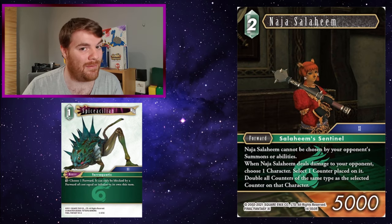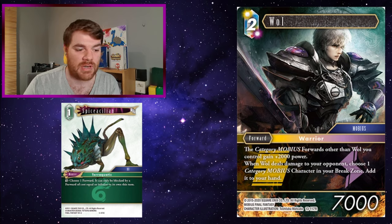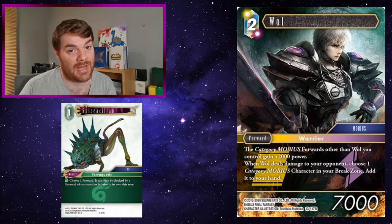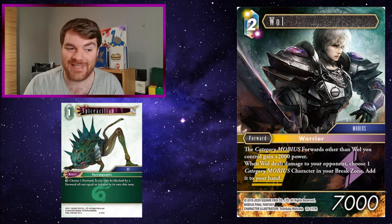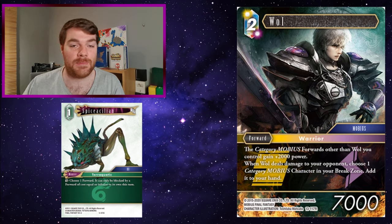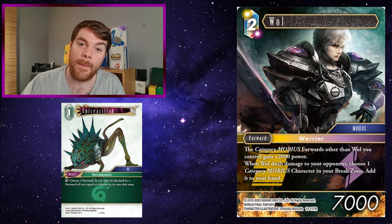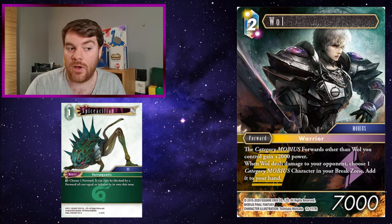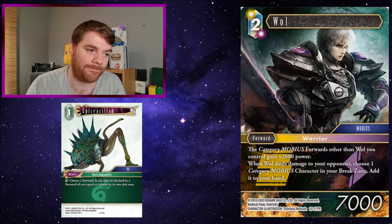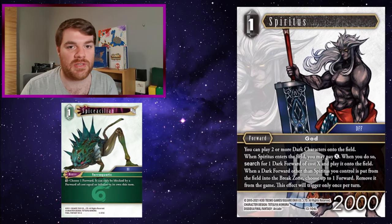Next we've got Wall. When Wall deals damage to your opponent, choose one category Mobius character in your break zone and add it to your hand. So in a very Mobius focused deck, you can use Wall repeatedly to hit your opponent and get things back to hand. He's only a two CP so he can be blocked by two CP or one CP forwards, but it's still a good way to get under your opponent's defenses.